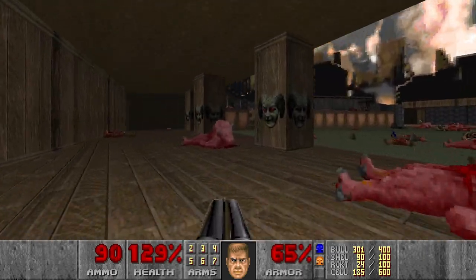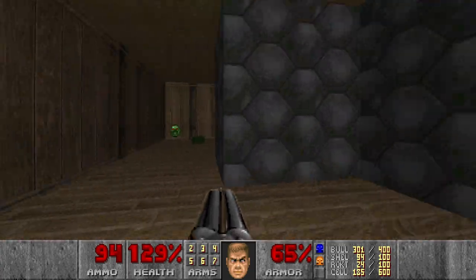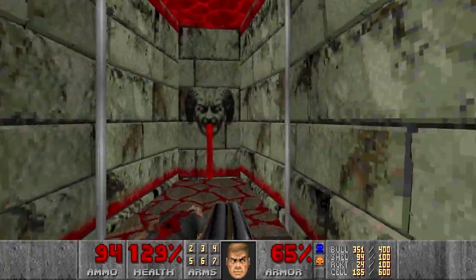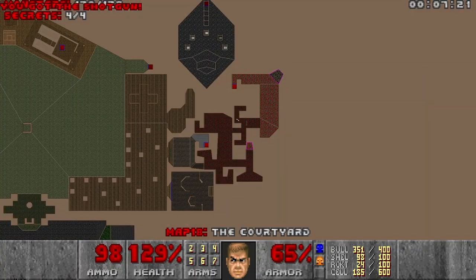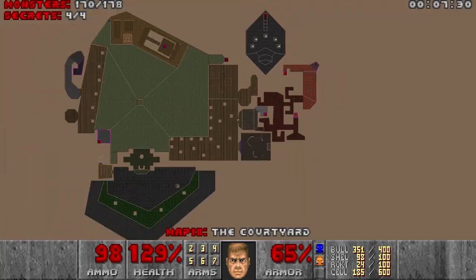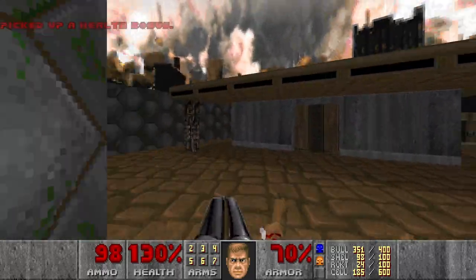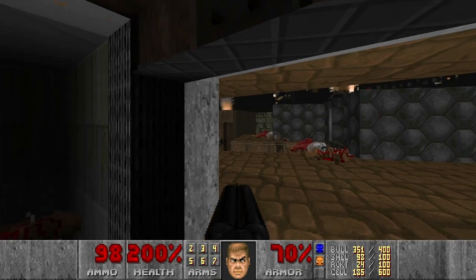Nothing here. I wonder where. Maybe some of them are in a teleporter room, or maybe some pinkies in the gargoyle maze. Nothing here, let's go check the maze. Nothing. I don't see any missed sections on the auto map, so probably somewhere else. I wonder where I could have left some enemies. Oh of course, I forgot about the supercharge over here. This should be the last enemies. Then we got everything - now we can exit.